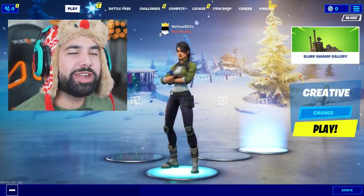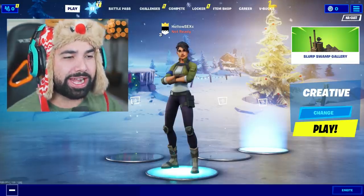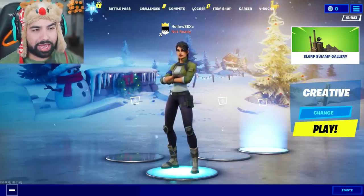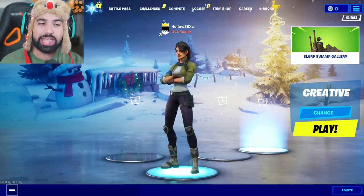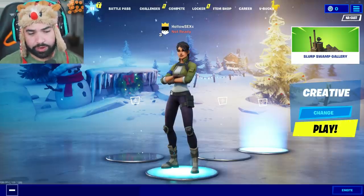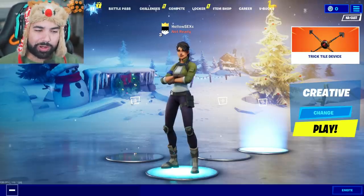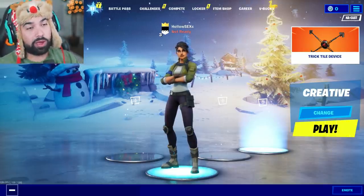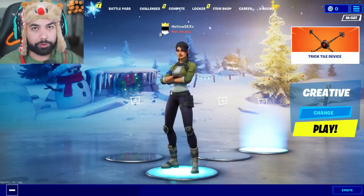Hey, what's up guys, welcome to another Fortnite video. In front of me I have a brand new Fortnite account — not necessarily brand new, but pretty much new. I'm a level three, I've not even touched the game on this account in chapter two season one. It's my hollow sexy account, and I'm on this account because there's a rumor going around that there's a way to get the woolly warrior skin early.